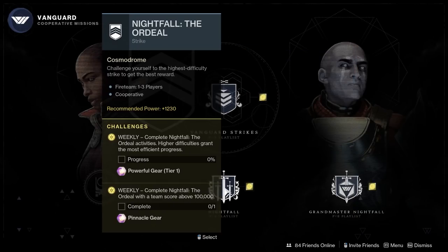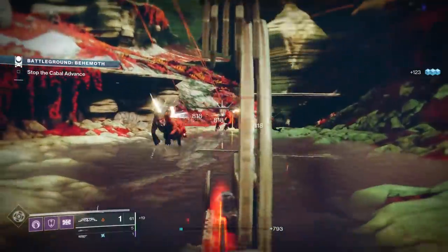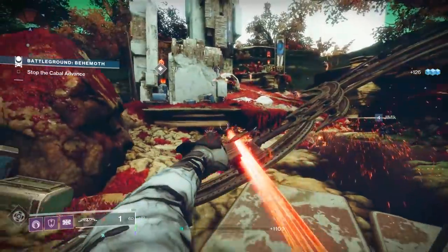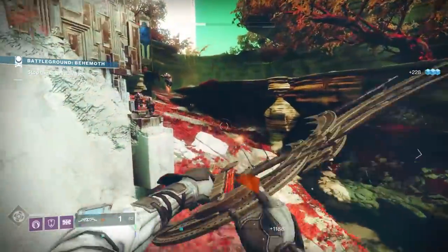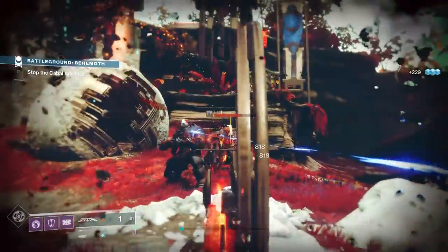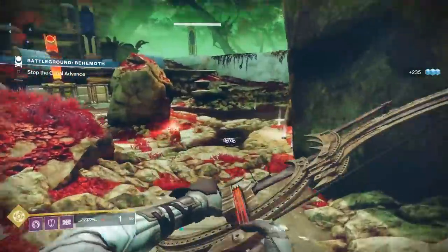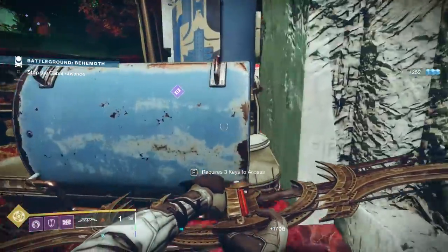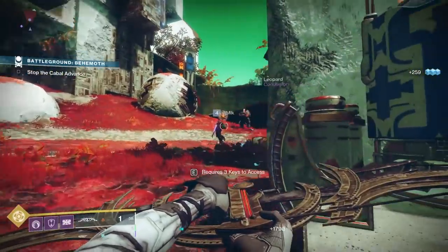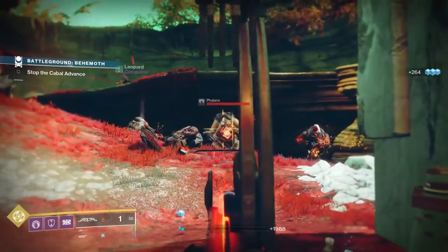Season 13 seems kinda complex and when we pit it against Season 12, it is. Season 13's seasonal loop is based on the Prismatic Recaster — the thing from Season 11 with the Umbral Engrams, which have also returned — Battlegrounds, which is a new activity, and the Hammer of Proving, along with a new social space, the Helm. Note that you will need to do this questline for every character; it is not account wide.